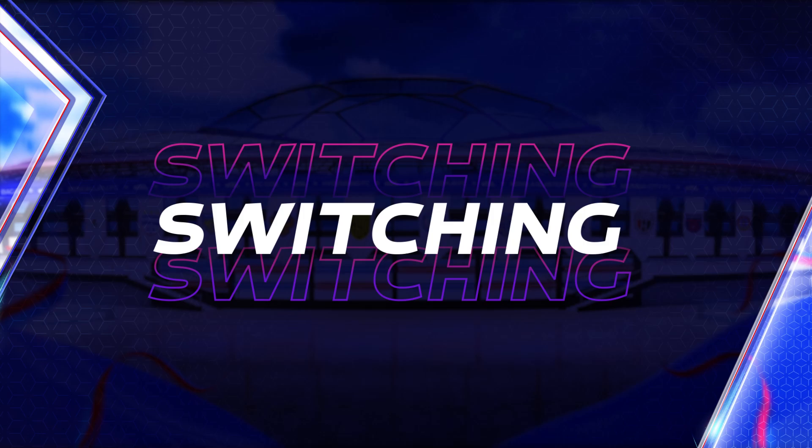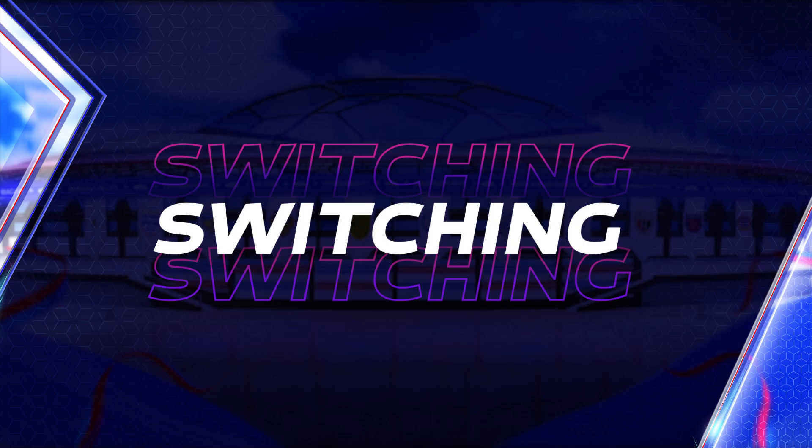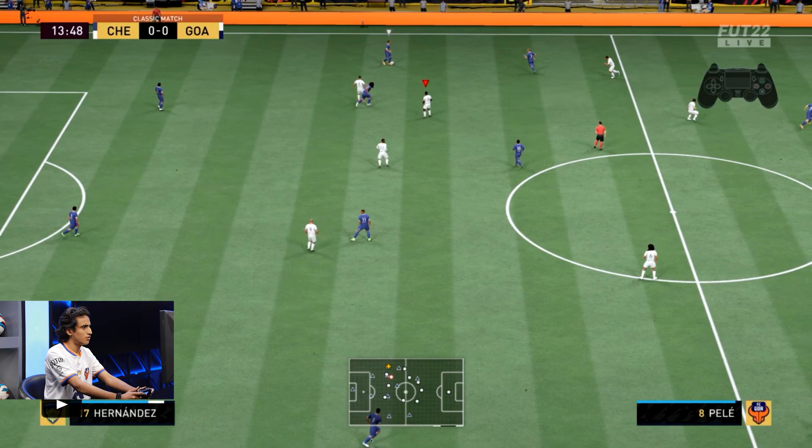So let's start with the very first point: the difference between manual and automatic switching. Whenever a casual player starts their FIFA journey, they always go for automatic switching. But if you want to up your game, you have to go for manual switching, which professional players recommend. To switch from automatic to manual switching, you have to go to the settings menu, go to the auto switching part, and switch from automatic to manual settings.